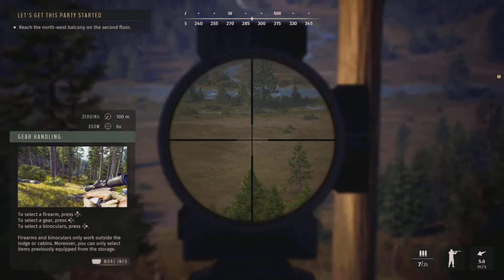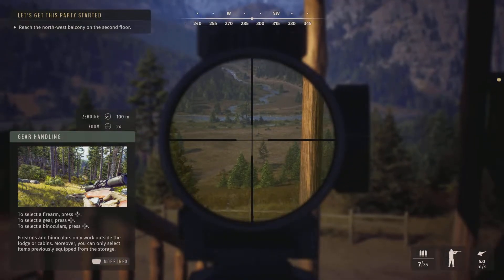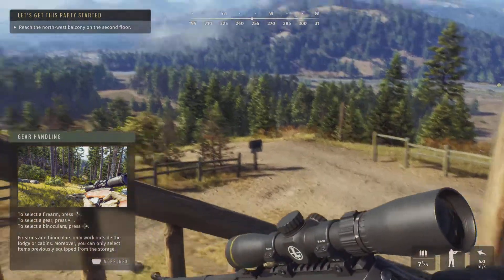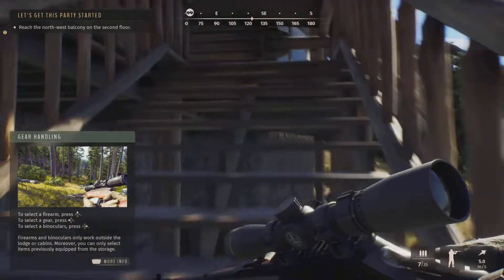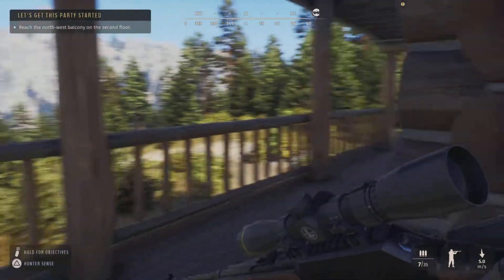Oh, what a beauty! I thought that was an animal right away. I definitely like that aiming. Let's go ahead and get off that. Reach the northwest balcony on the second floor. I keep wanting to get down so bad that I'm not even reading what it's saying.